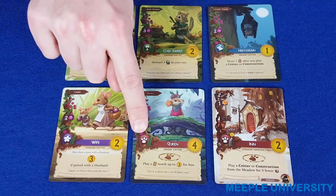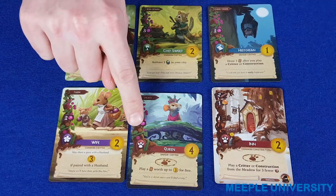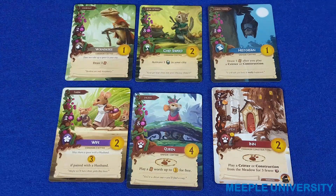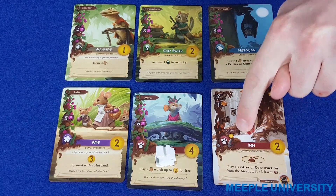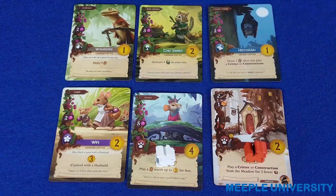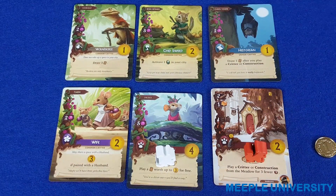The final type of card is the red destination card, and these cards have a worker placement space printed on them. Once you've built a red destination card which does not have the word 'open' printed on it, this becomes a permanent worker placement space which only you may use, and on subsequent turns you can place a worker there to take the effect printed. If your constructed card has the word 'open' printed on it, this becomes a worker placement space that any player may use. If another player uses your space, he or she will take that effect but you will gain one victory point to add to your score at the end of the game.